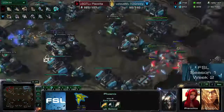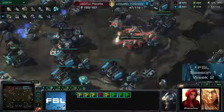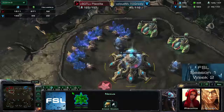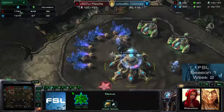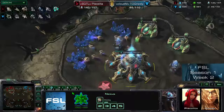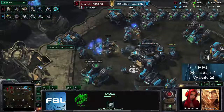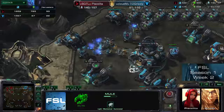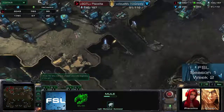I think Grizzly can only tap out at that point. The third base is now down and Piskalita can finally saturate it. The economy should get better every second now. There was just one mule thrown down — oh, three mules at the moment. So this is actually what explains why Terran can still keep up for a few more seconds before the Protoss economy will finally be totally overwhelming.